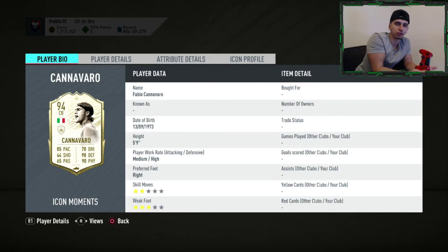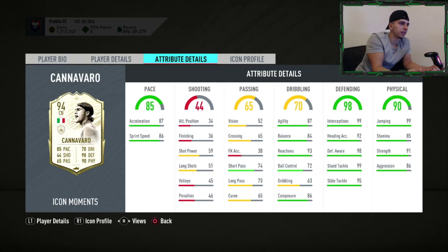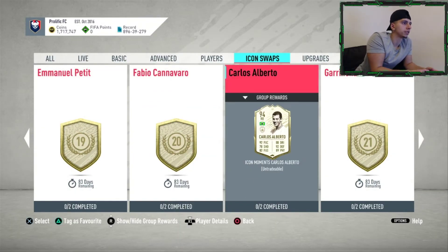Fabio Cannavaro — unbelievable. The downside is he's five foot nine, but medium/high work rate and he is insanely good. His height seems to just not matter in this game. I've played against his previous versions and with a shadow, an anchor, or whatever you want — even an engine — he's just stupidly good. Hit.